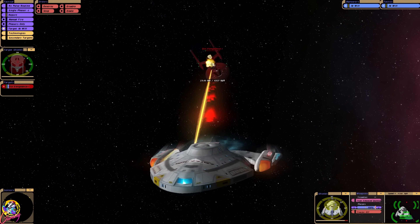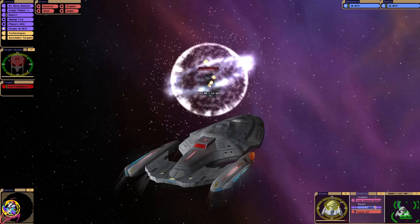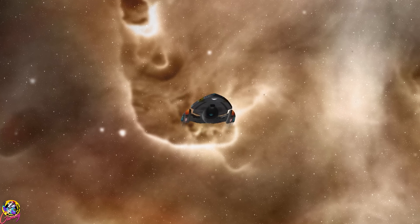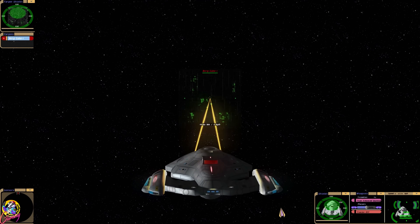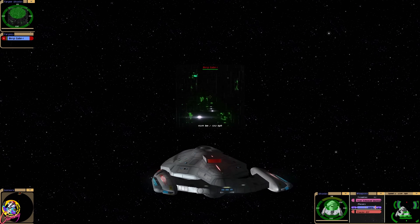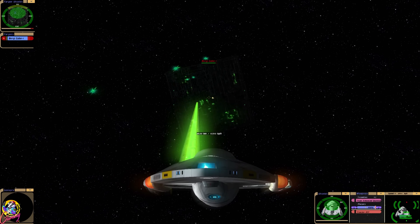We're able to do this from a distance, actually. Let's go after the Borg. So we're going to go after your normal garden variety Borg cube — imagine seeing one of these in the garden. Let's try the standard quantums first. We do have transphasic torpedoes, which I think we're going to have to rely on, but you never know.